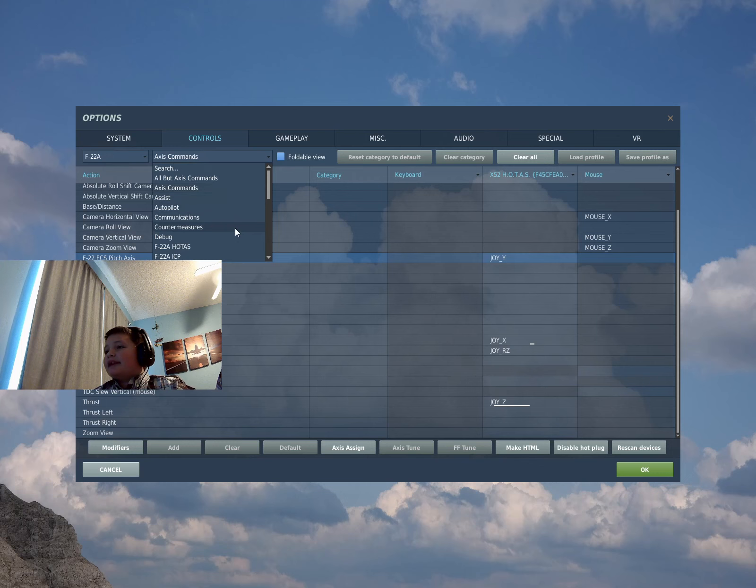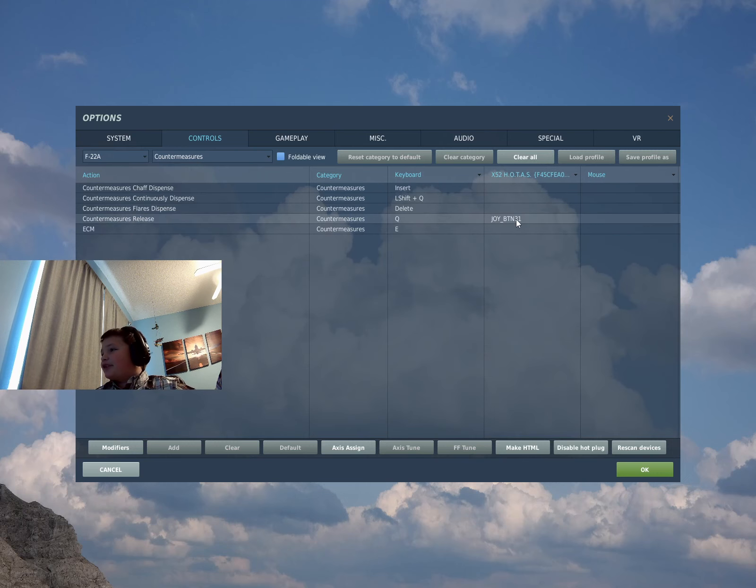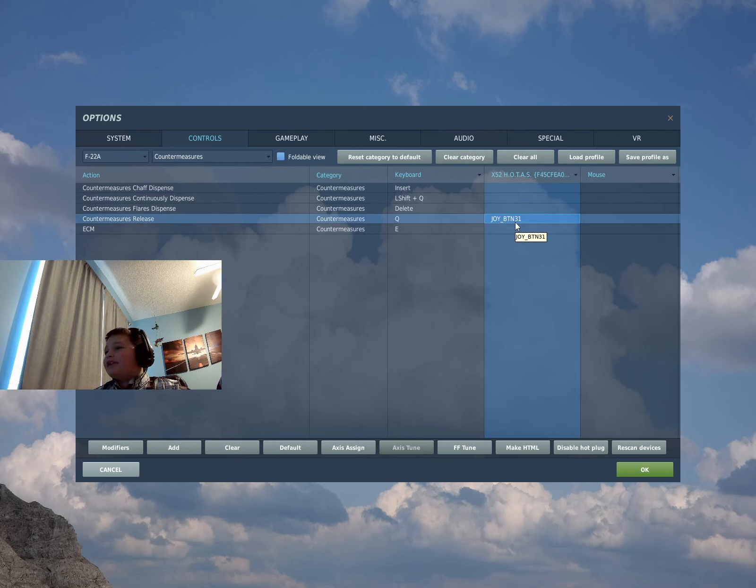Let's go ahead and go to countermeasures, because if you're in fights, you're always going to need these. I don't want to deploy chaff or flares separately — just put them all in one. I have a button on my controller I can just spam, and it'll deploy chaff and flares depending on whether I have them in my plane.